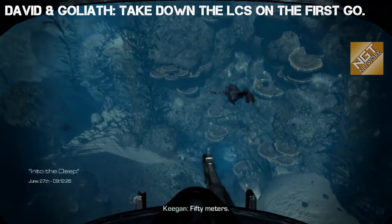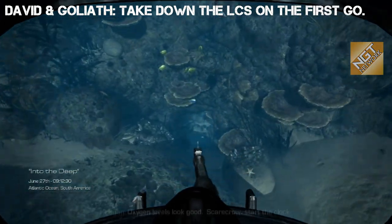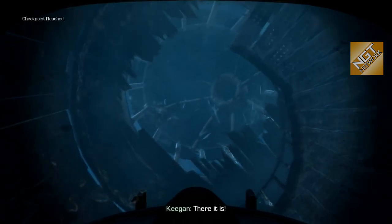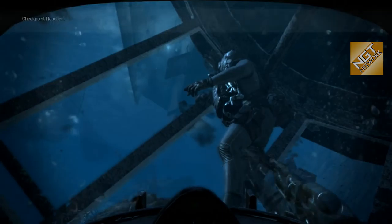This is in the mission 'Into the Deep,' where our whole purpose is to take out this advanced ship that's pinging the sonar. Me and our buddy Keegan are trying to avoid the sonar — we're in this lighthouse-type building underneath the water.